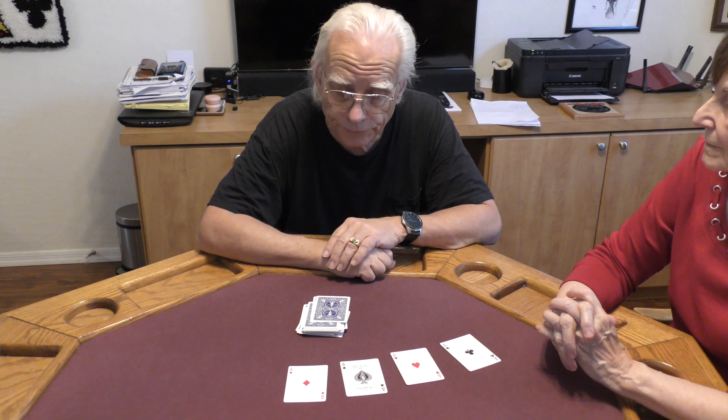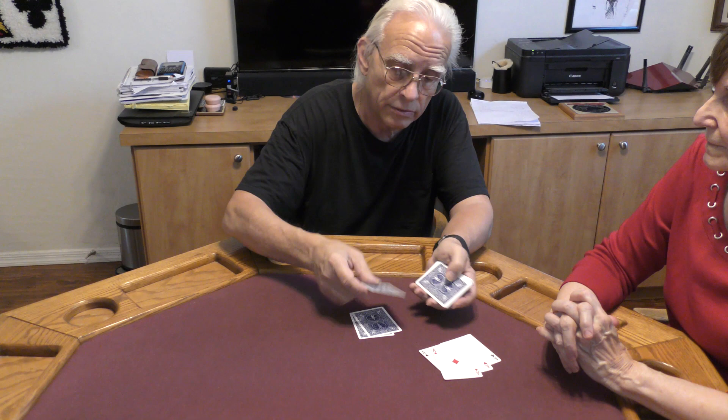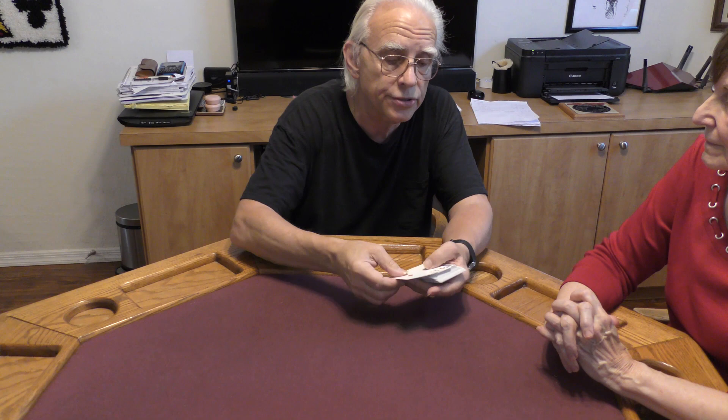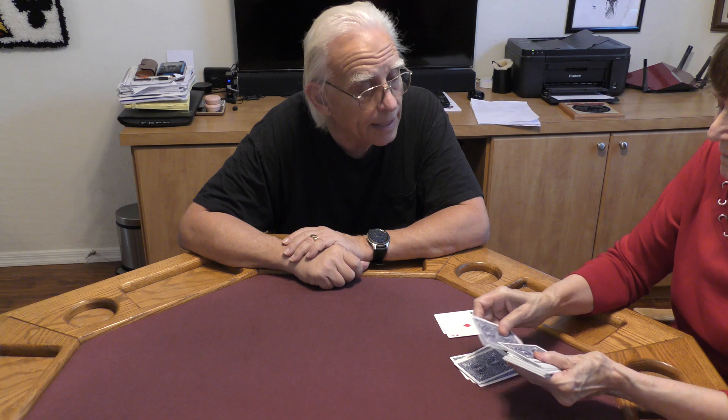Now here's what I'd like you to do with these four aces. I want you to start to randomly deal cards down. When you get the urge to stop the deal, throw the aces right there and put the deck right on top. But I want you to do this, not me. Okay — start dealing the cards, one on top of the other. When you get the urge to stop, stop the deal. Right there.